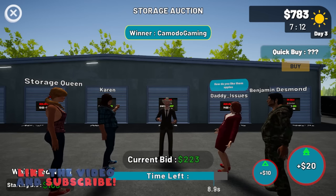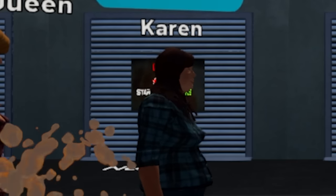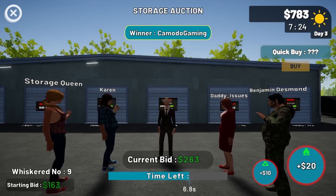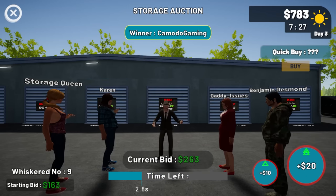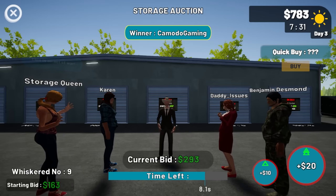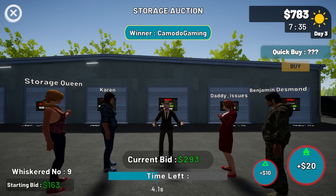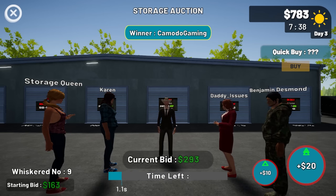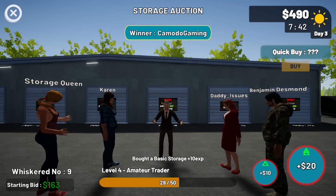Let's try to win this auction. We've got a Karen over there and 'Daddy Issues' is back. I don't want to pay too much for this thing — I don't know if that drone is even functional, it might be broken. We're at 293, I'll take it at 293, and boom — not bad.